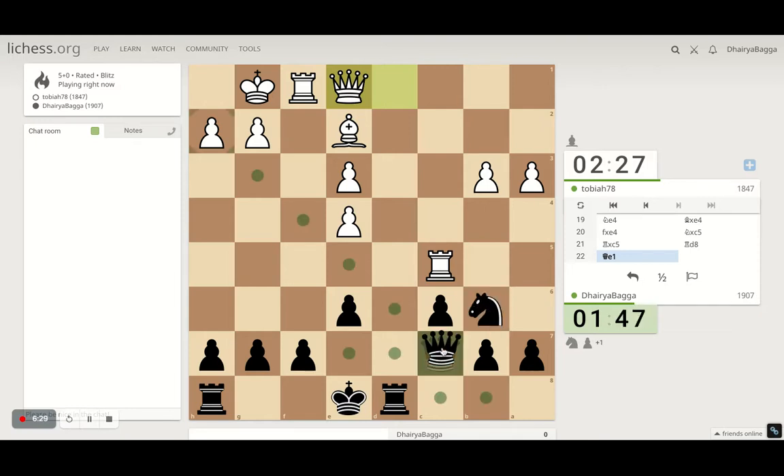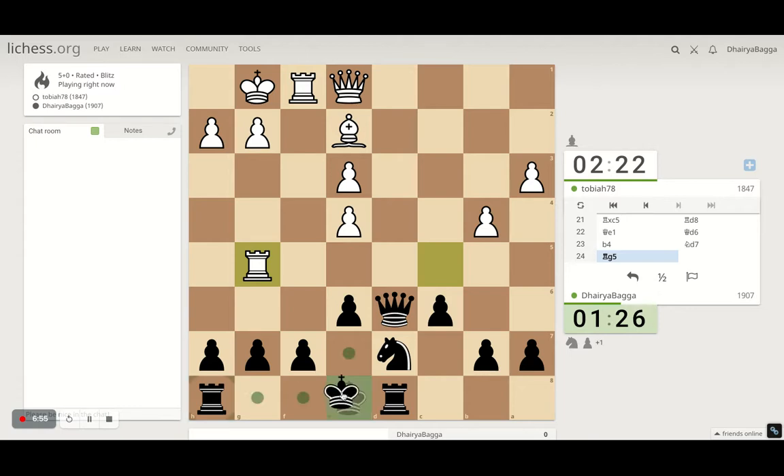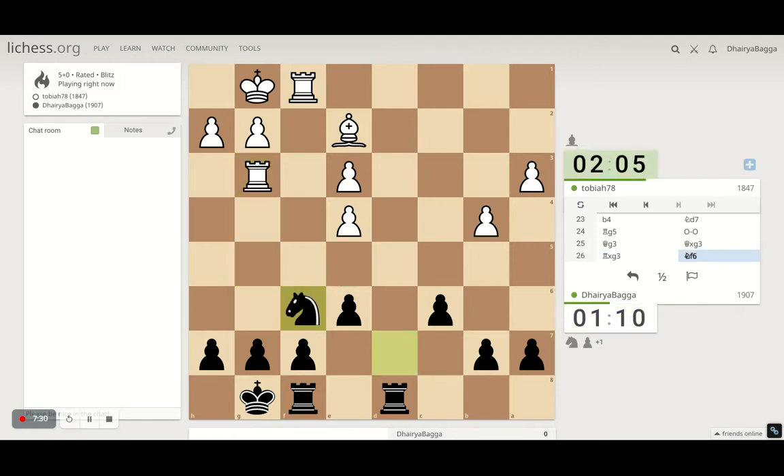The knight looks fine though it's not that active. I can place the queen here attacking his rook. The rook tries to plant a pawn — now I can bring the knight backwards to attack his rook. He goes to the side, so now I should castle. Let's castle — it's okay. You can play the pawn forward. Going for some pawn exchange — let's exchange queens, I don't like his alignment. Let's go here with the knight — this looks more active, attacking the pawn.